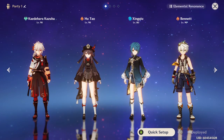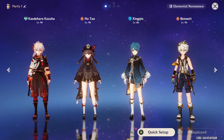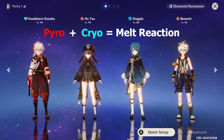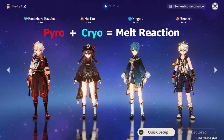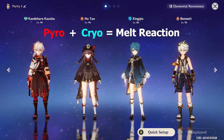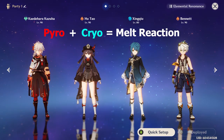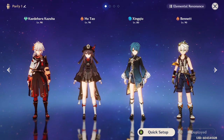When two different elements interact or touch each other, this causes an elemental reaction. For example, Pyro and Cryo cause Melt for bonus damage. You can use these elemental reactions to your advantage to deal bonus damage to the enemy, lower their defenses, or create shields with Geo. Elemental reactions are an important part of battling, so use them to your advantage to make the game a lot easier.